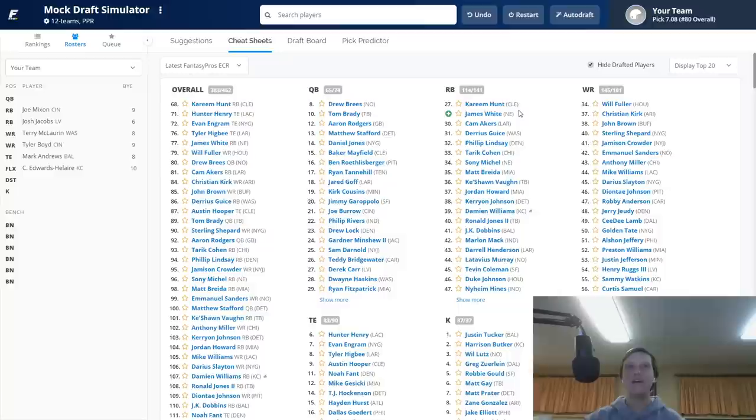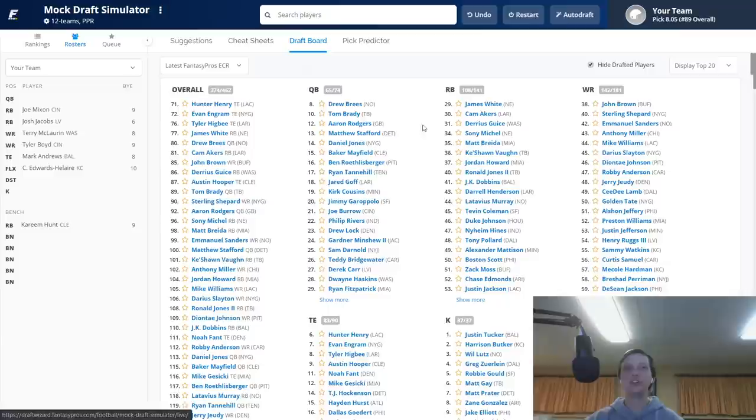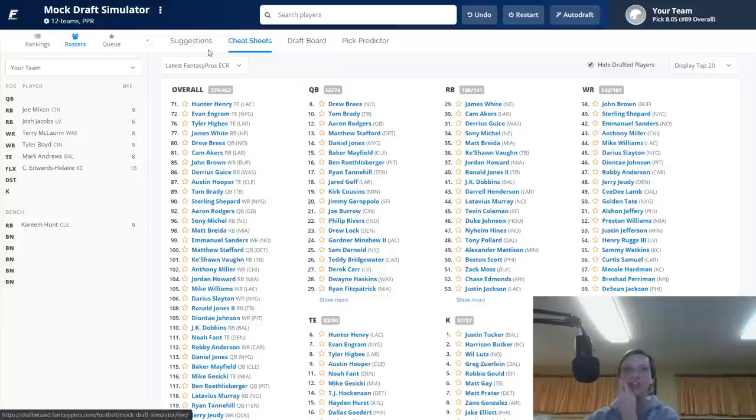After Kareem Hunt, we're probably looking toward the wide receiver core unless the running back I want falls to us. After Hunt came Marlon Mack, Kerryon Johnson, Tarik Cohen, Will Fuller, Christian Kirk, Jamison Crowder, Philip Lindsay, and Damien Williams. We now have four running backs and only two wide receivers, so we probably need to go wide receiver. If drafting normally I'd consider Cam Akers, who could be a top-10 back once he becomes the workhorse a couple weeks in. But if one of my guys goes down and my starting wide receiver is Jerry Jeudy for the rest of the season, that's a problem.